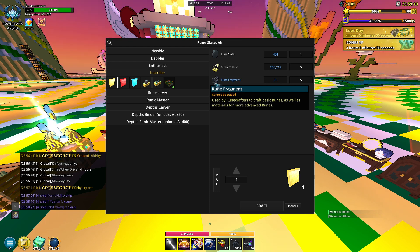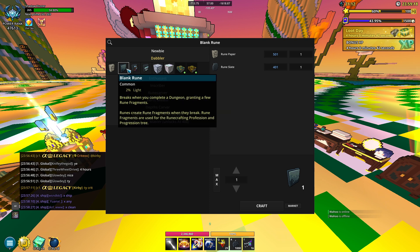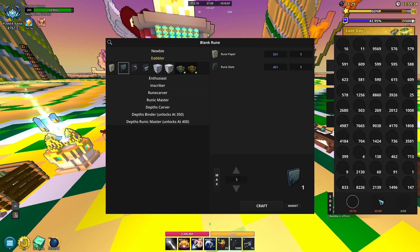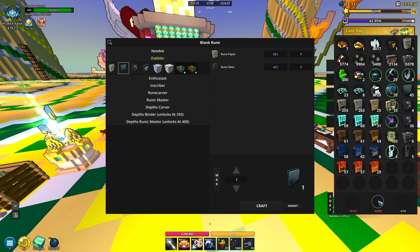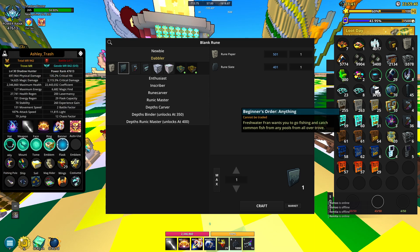So how do we get rune fragments? You go over to the dabbler tab, and basically you want to craft these blank runes. The way I've been doing this is by crafting these - they go into your inventory. If we just go over to my inventory, my blank runes are over here. All you do is equip this to your character, but the thing that sucks is that it goes to your auto-use spot so you're gonna lose some light.